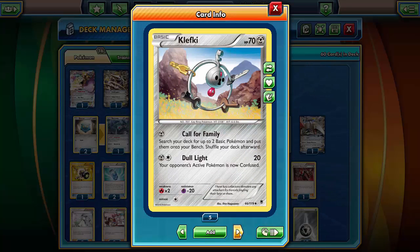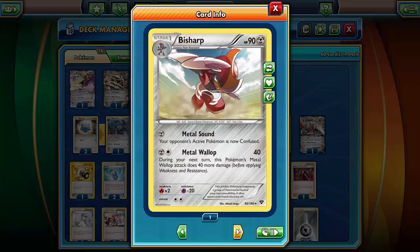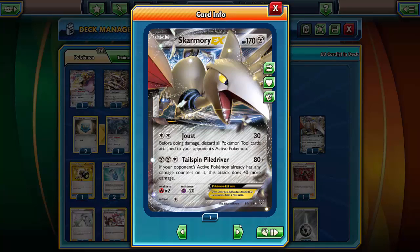Klefki for Call for Family — that's really all it's used for. Pangoro Sharp again, just for an evolutionary line in case I come up with, like, a Suicune that has Safeguard, or anything with Safeguard. Those cards that have the attribute where this attack does more damage with the more energies it has attached to it — those are just such powerful cards. And then we have Skarmory EX, mainly for getting rid of tool cards because of its joust ability.